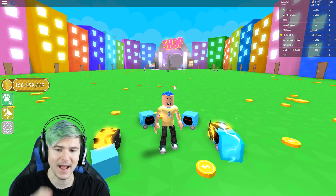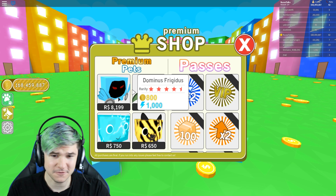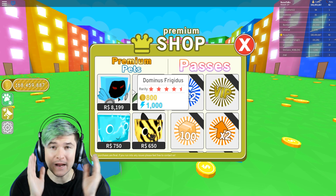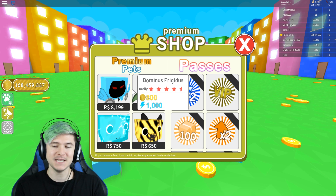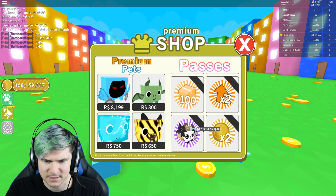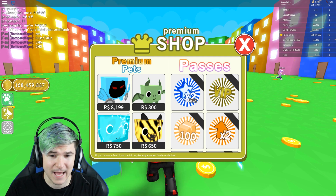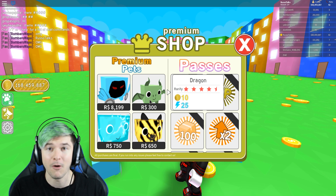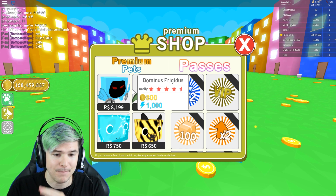I have my team right here — four Dominus pets. What are they actually called again? Dominus Frigidus. So I currently have four Dominus Frigidus pets on my pet team. You can actually only have up to seven, and I think you need the game pass for that — seven pets equipped. So I'm pretty sure you can only have like three by default, and then with the game pass you can have seven. Seven is the maximum and I have four of them as the best pet in the game.